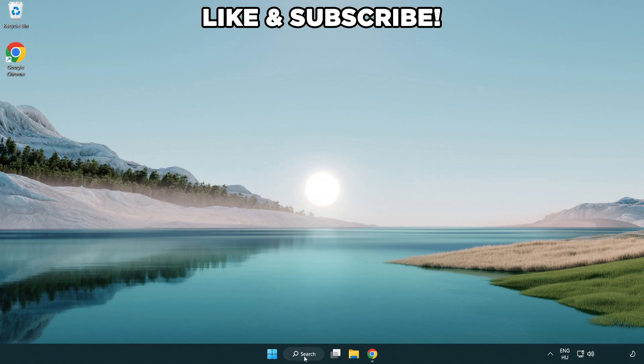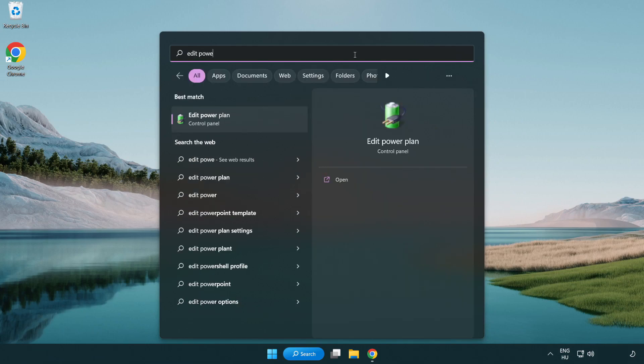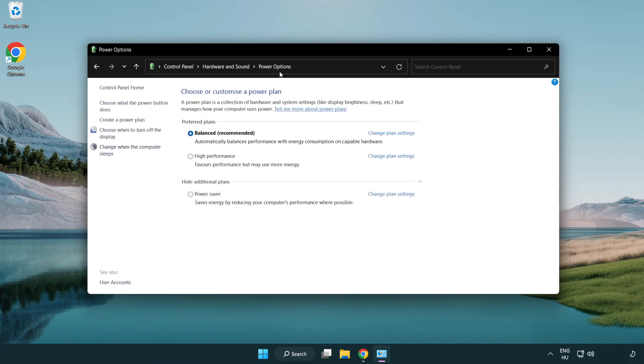First, click the search bar and type 'edit power plan.' Click edit power plan, then click power options and select high performance. Close the window.